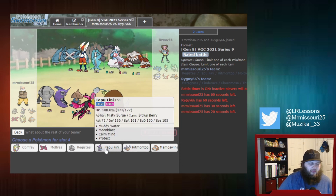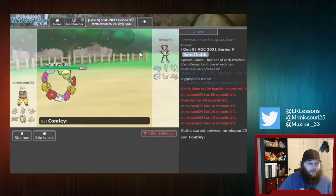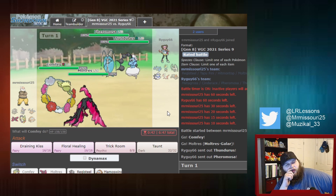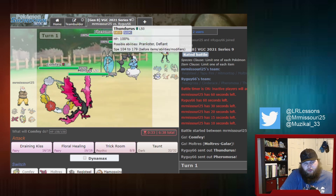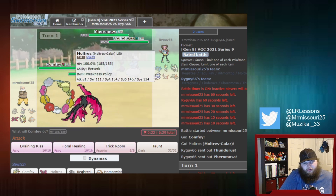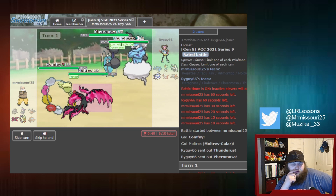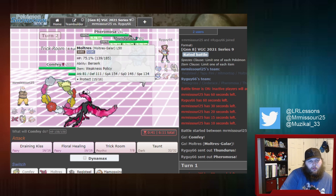I think Comfey and Moltres is correct here. I really like Registeel in this endgame — especially if we can get a Coaching boost into it. The question is do I want Hitmontop or just Mamoswine? I think the answer is probably Mamo. It lines up well against the Heatran and the Thundurus, and they're going to have Thundurus and Faramosa up front. What are the chances this is Prankster Thundurus instead? I think Trick Room plus Protect is actually really safe. Then we can trigger Policy next turn.